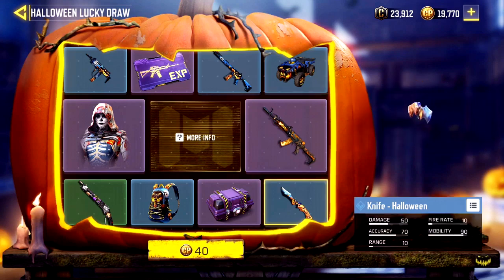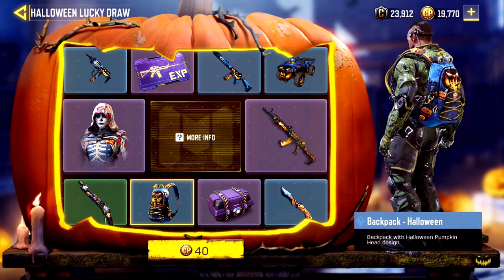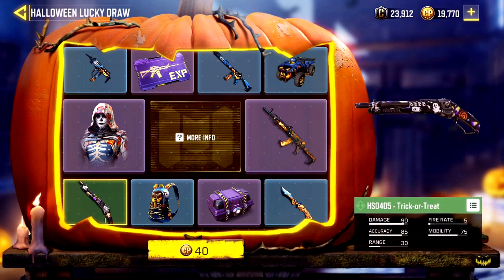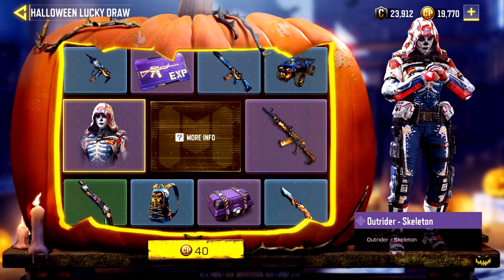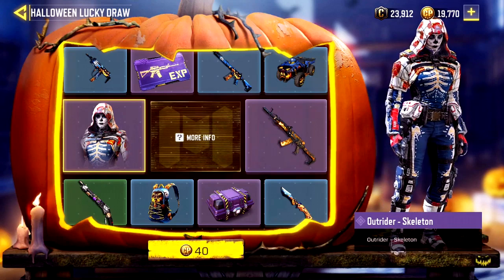There are no duplicates in the wheel spin, but each spin increases exponentially in cost. Spin 1 is 40 COD points (essentially 40 cents), spin 2 is 80, spin 3 is 200, spin 4 is 400, spin 5 is 800, and spin 6 is 960 COD points — bringing the total to 2,300, which you can get for $19.99 as a 2,400 COD points bundle. That isn't all that terrible for six items in a free-to-play game.